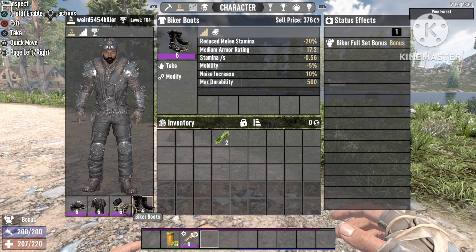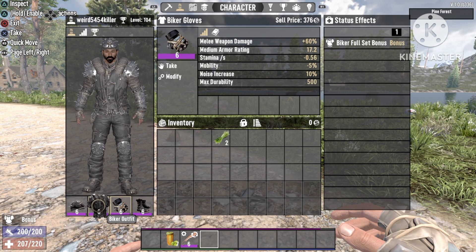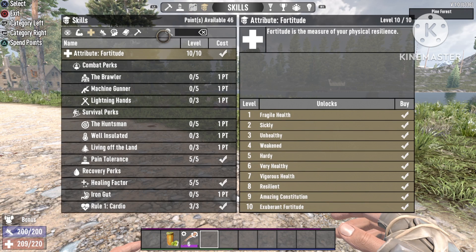Now let's head over to our armor. We have the full Biker set. The most important part is the melee weapon damage that the gloves provide, and also stun resistance from the armor — that's very important.